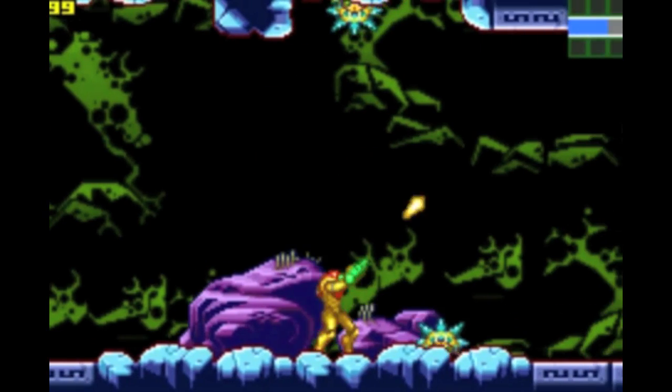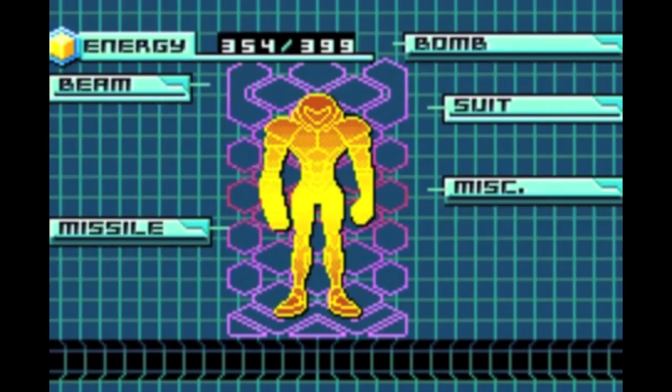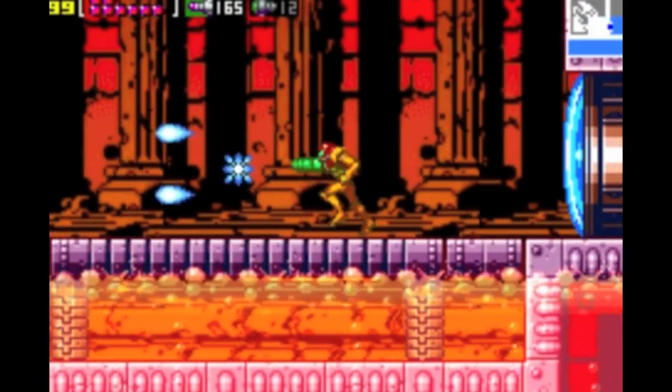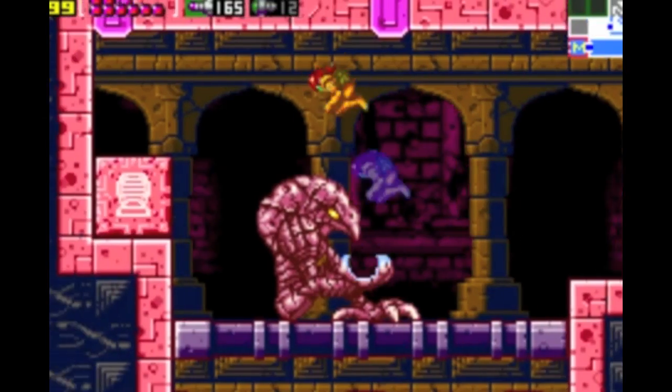Jesus Christ, whose idea was this? New to the remake are ancient Chozo statues which hold an unknown item. Although I'm pretty sure by looking at the symbols on these tiles, you'll be able to tell what they are. Unfortunately, these items are incompatible with Samus' suit, making her unable to use them. And collecting these items plays what's probably the most overly dramatic melody in Metroid history. I'd certainly like to use that tune no matter what I'm doing in my life.